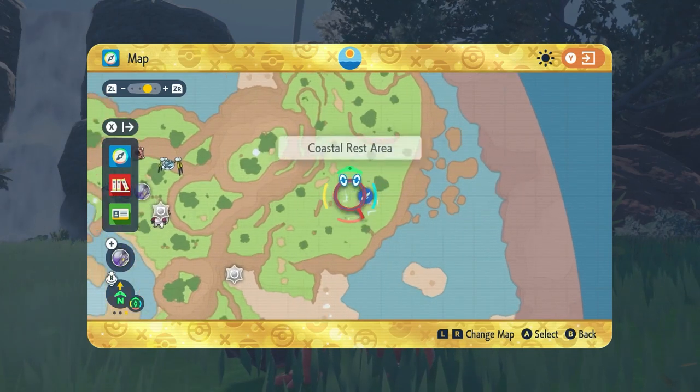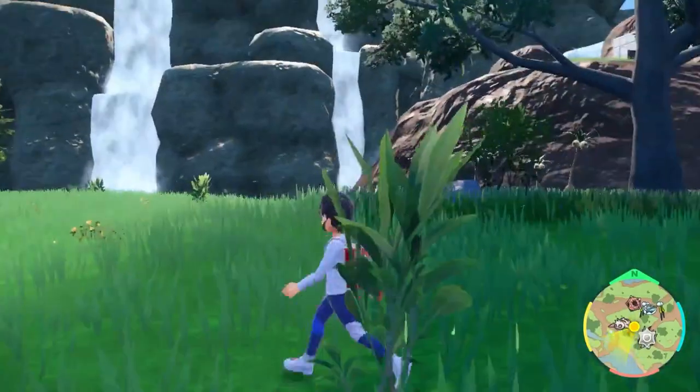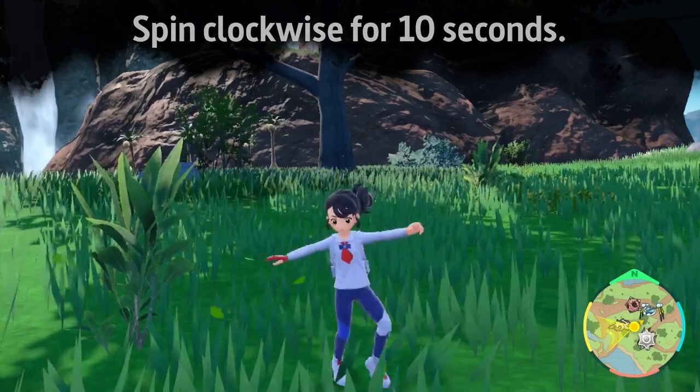Fly to the coastal rest area and make your way around to this area. Go to about where this bush is and start spinning clockwise. You have to do it for about 10 seconds — I did it for 15 seconds just to be careful.